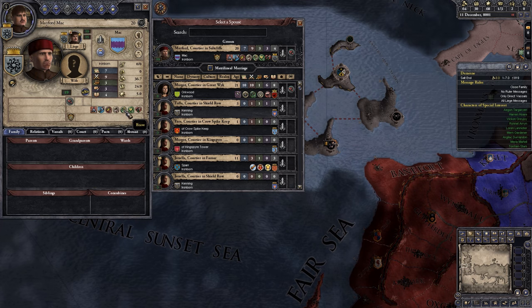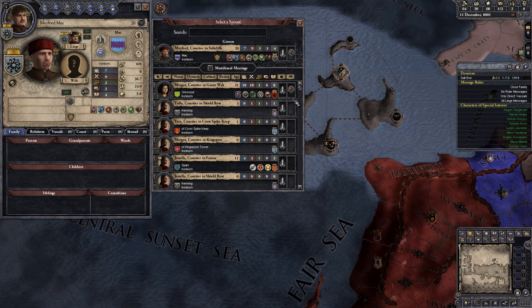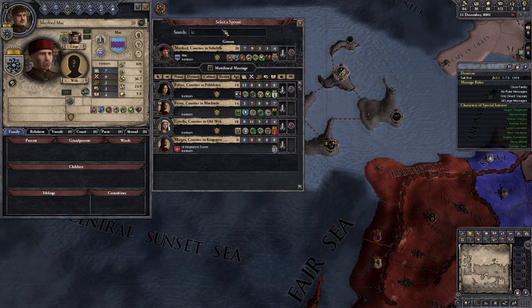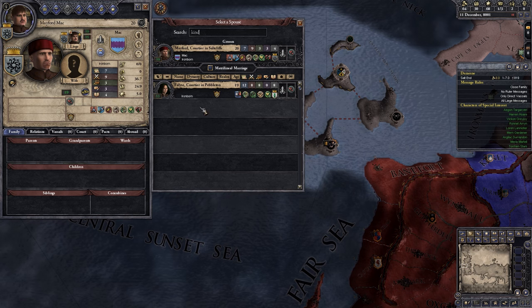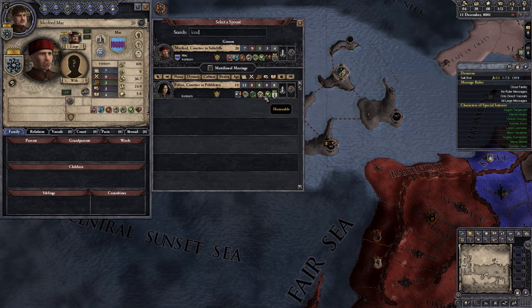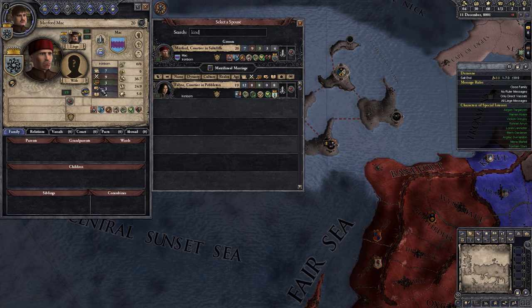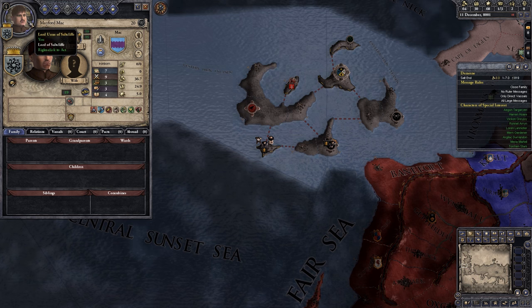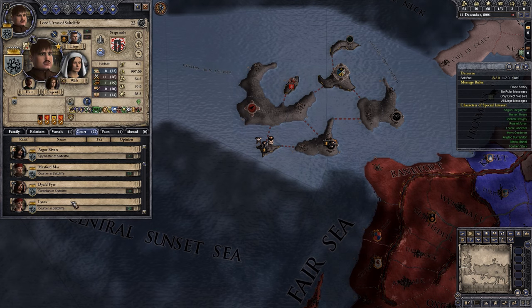Who does Mayford want to marry? Probably a similar kind of person. Maybe if we have a drunkard — nope. We have one kind person who is also brave, a little bit humble, a little bit honourable. I don't see him being against this. You can marry Falsy. Perfect.